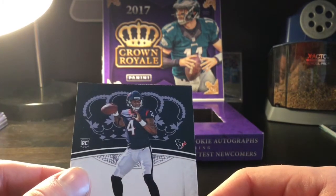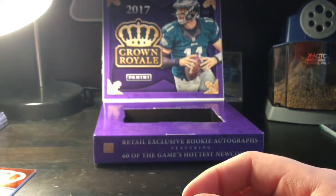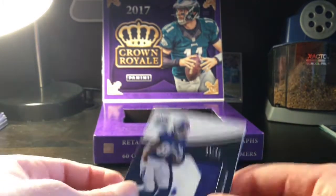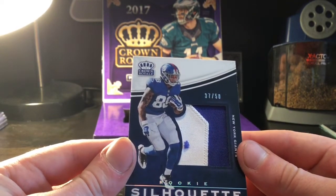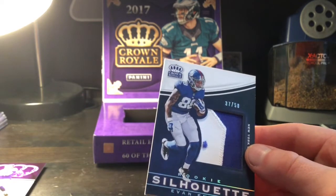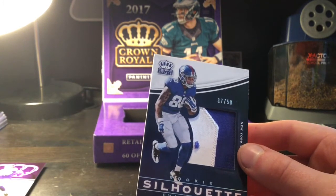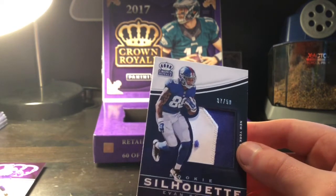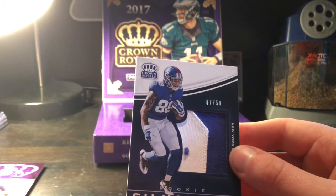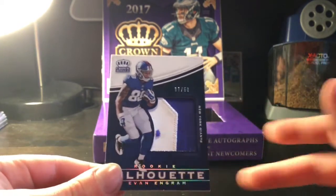Wow, okay this was definitely a better box than my last box. We got a Matthew Dayes auto out of 350, Christian McCaffrey rookie card out of 49 which is really nice, Sam Bradford out of 175, and then this thing — Evan Ingram rookie patch out of 50! Wow. That's an amazing pull guys. Honestly a great box — lots of low-numbered cards. The auto wasn't really that great, but we got an Evan Ingram rookie patch out of 50 — cannot complain. I like the Giants too. That's gonna be the video guys, thank you so much for watching — smash that like button if you think this is a good hit, and I will see you guys in the next video. Bye guys!